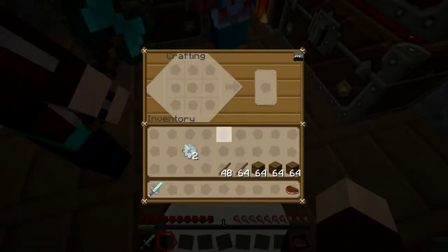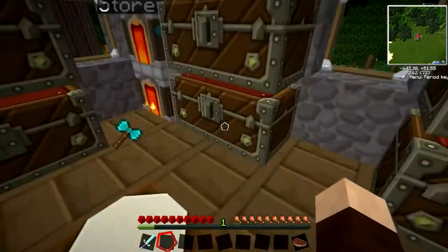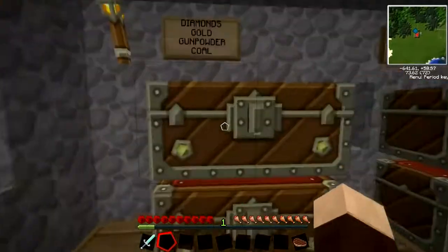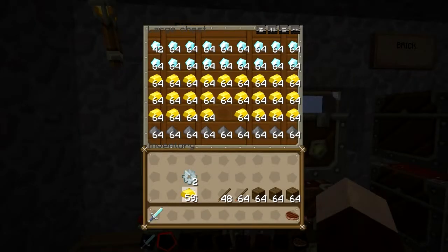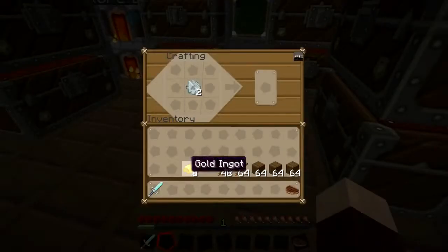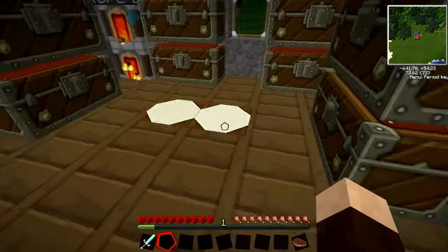Then again, we need to upgrade to a gold gear, so we need to get some gold — eight pieces of gold. Good job somebody knows where everything is. There are our two gold gears.